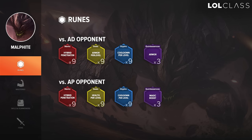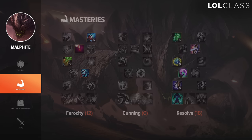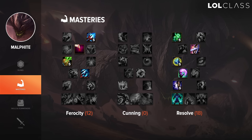Versus AP matchups you run Hybrid Pen reds, health per level yellows, scaling CDR blues, and three magic resist quints. It really depends on the matchup, but those are the two setups I use most often. For masteries on Malphite I generally like to go 12/0/18. I get 12 in Ferocity just because Feast is really helpful for laning phase — you get some extra damage and you're always slowing people so you get more damage with Oppressor. In the Resolve tree I like to go Recovery, Tough Skin, Runic Armor, then Insight, Swiftness, and Grasp of the Undying.